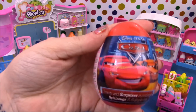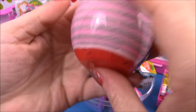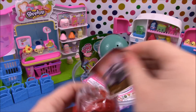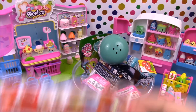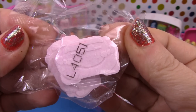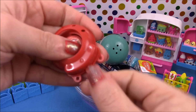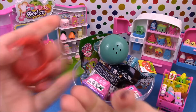Next up we have a Disney Cars Surprise Egg. So let's open this one up and see what we get. We have a sticker, a leaflet, some sweets which are shaped like Lightning McQueen, and we have a little plastic toy which I think will shoot the little discs out. And it comes with three discs.